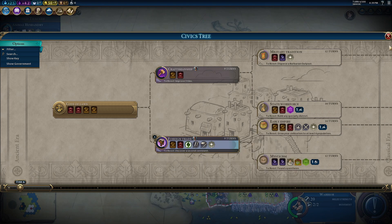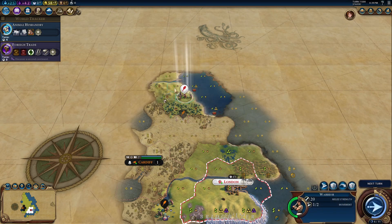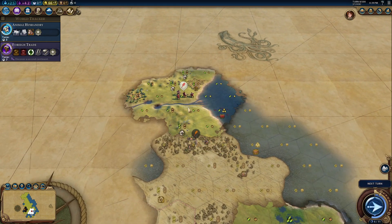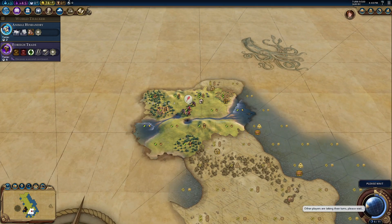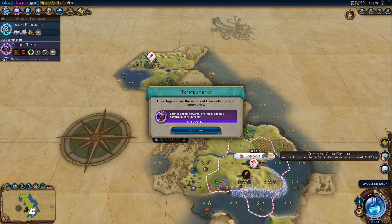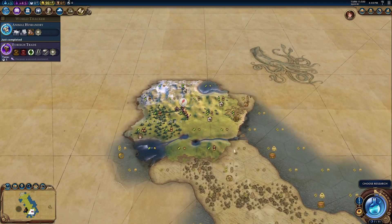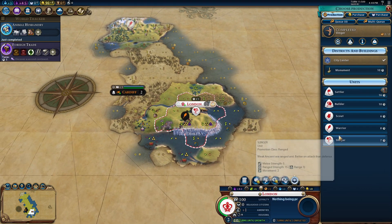A 'discover second continent' boost is never going to happen, so I cannot get it. This is a full European map. We found a tribal village — let's go get something from it. We got something. Cardiff gave me another envoy — that's awesome. I boosted foreign trade. They give me the boost of foreign trade, which is great, because I could never get that organically throughout the game. It was a very good village, actually. That was lucky.